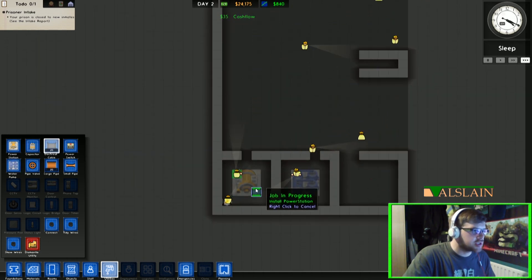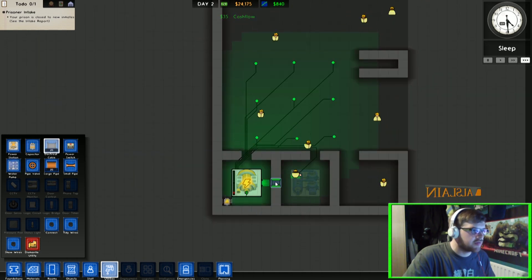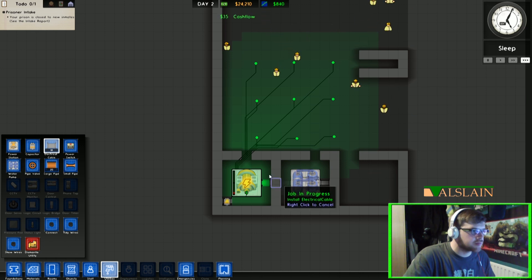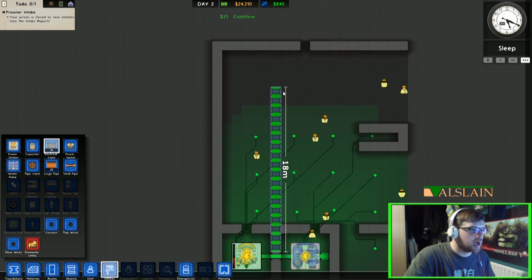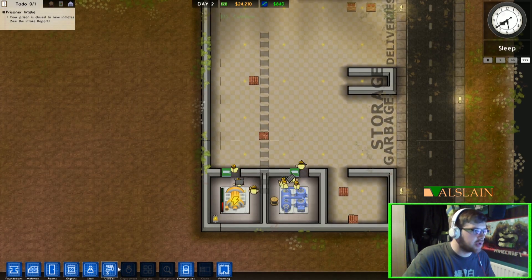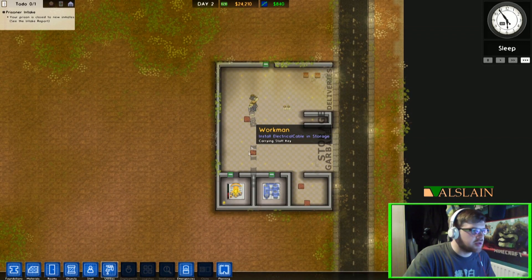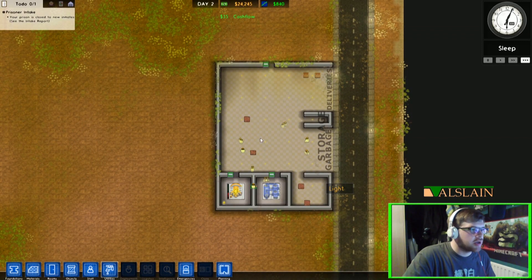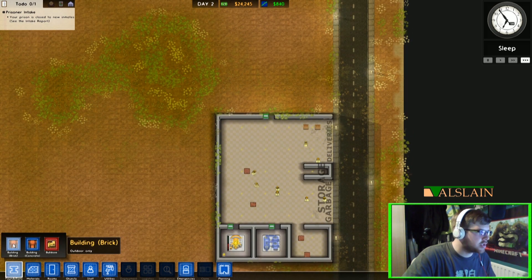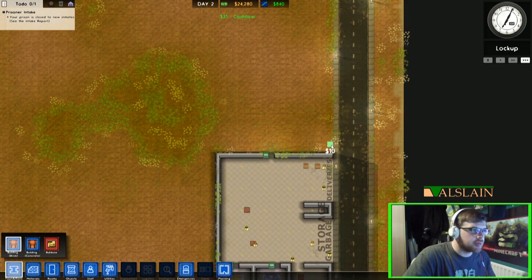We're going to run electrical cable — this does build electrical cable. We'll power that like that. While we're here, we'll run the cable up into the storage bit. What I plan on having eventually — maybe not straight away, it might be powered altogether — is another power area that will power the actual prison. And talking of the prison, that's what we're going to build now.